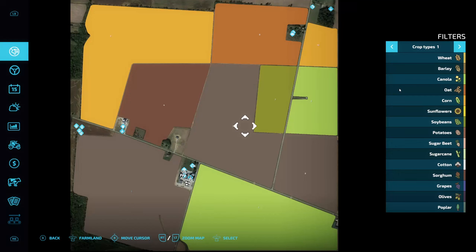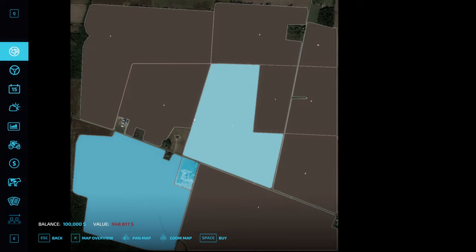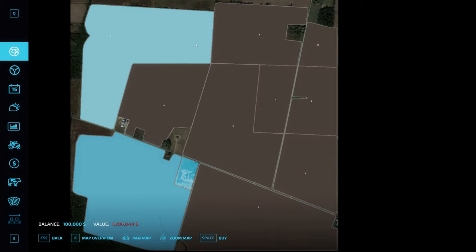Take a look at the map here real quick. You start out with field one which is quite large. The fields are quite large on this map, so a lot of land. You're going to have to use some bigger equipment to get through the work. The field prices are fairly expensive but the fields are large — you see there is almost a million dollars for that one, $665,000, and $1.2 million.